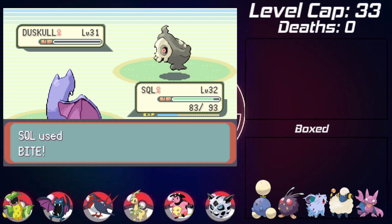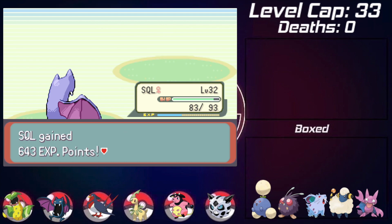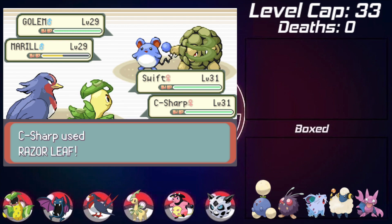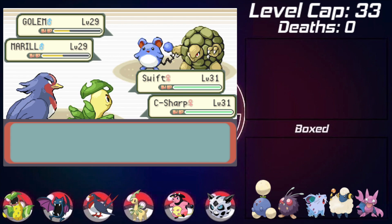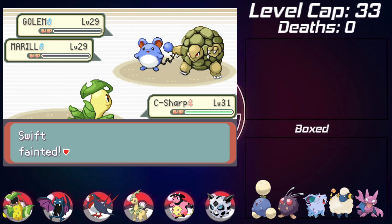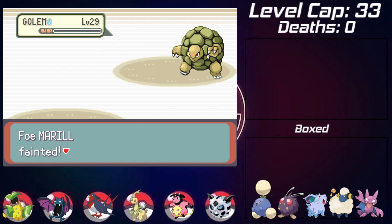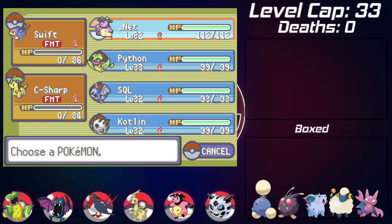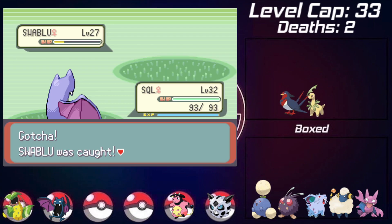Unfortunately this is where the first two deaths come into play. In the Fallarbor gym, I run into a Golem that uses Self-Destruct, taking out both Swallow and Bayleef in one shot. I was hoping Bayleef would at least survive but unfortunately it didn't play out that way.